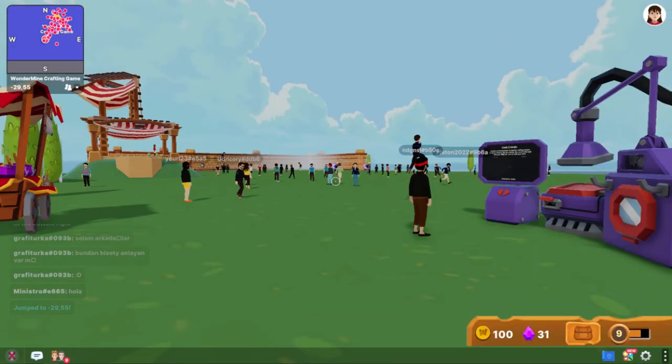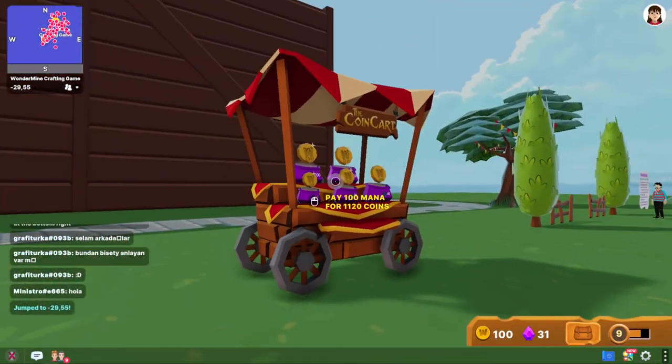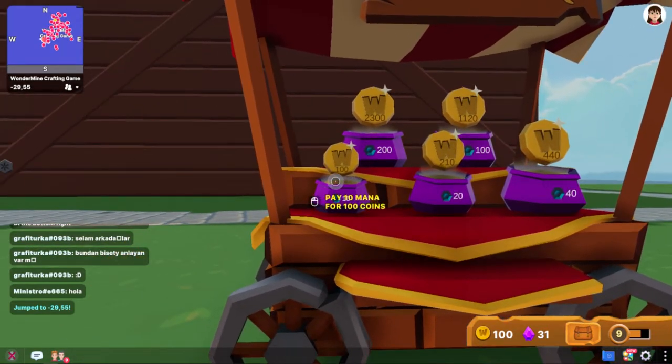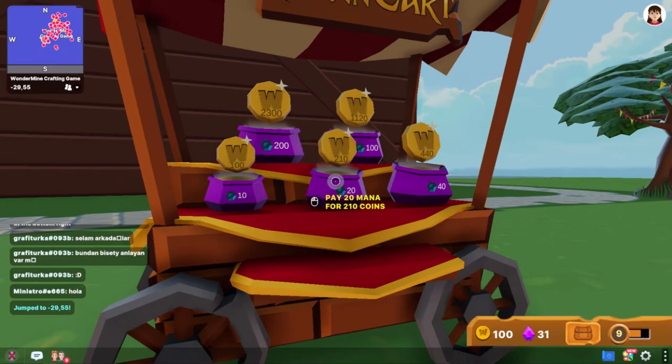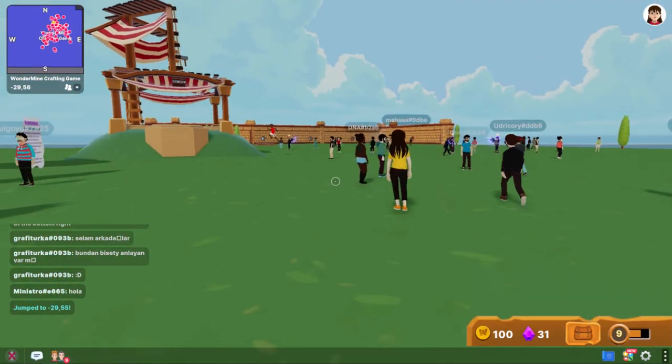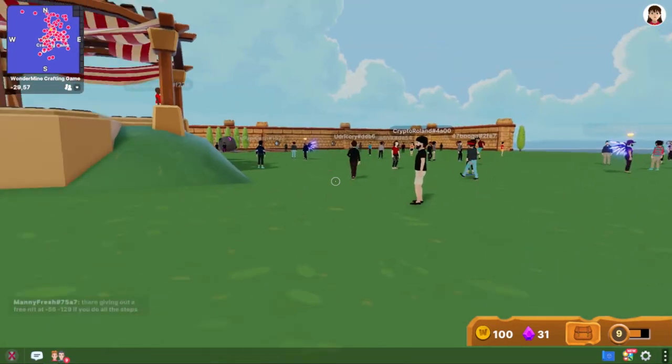Over here is the coin cart where you can use Mana, the currency in Decentraland, to buy what's called Wonder Coins. You get 100 Wonder Coins every day for free — they refresh every day. And then you go and wait for Meteors to land.